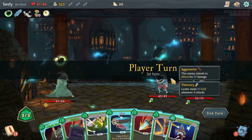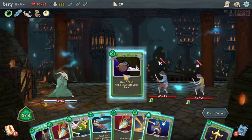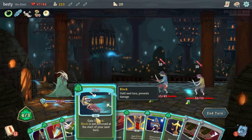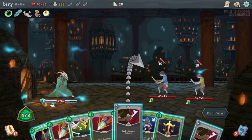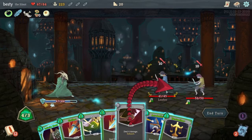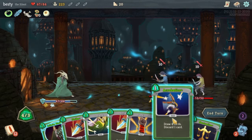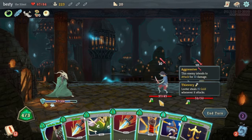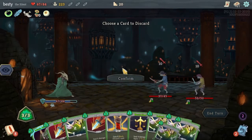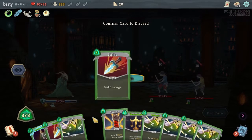You play Cloak and Dagger, you play Blur because it's zero. Of course you hit these dudes. All right, so the random costs just throw me off so much. What do we discard here? Probably this three-cost Strike.